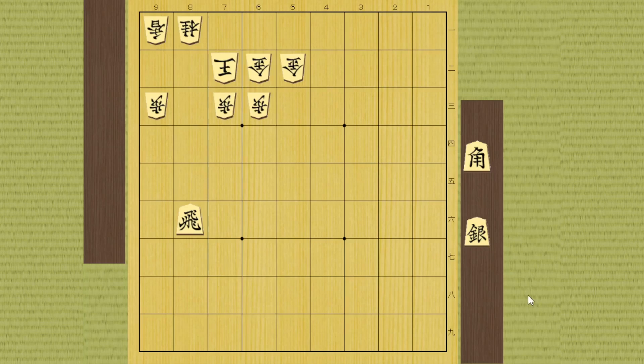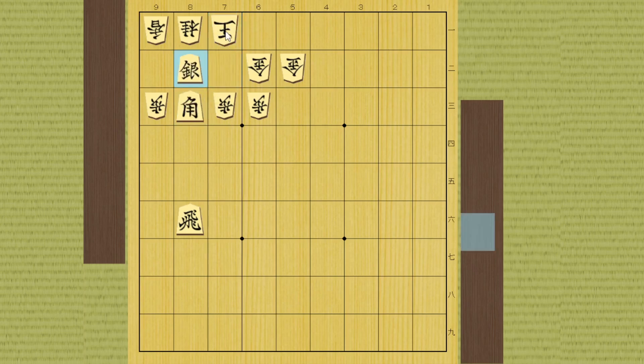Okay, next one is simple but it's not as easy as it looks. Dropping silver looks great but he can simply run, and silver is too heavy because it can only move one square at a time, so you can't catch up. Instead of dropping silver, you can drop the bishop right here to prevent the king from going in that direction, and he has to run the other way.